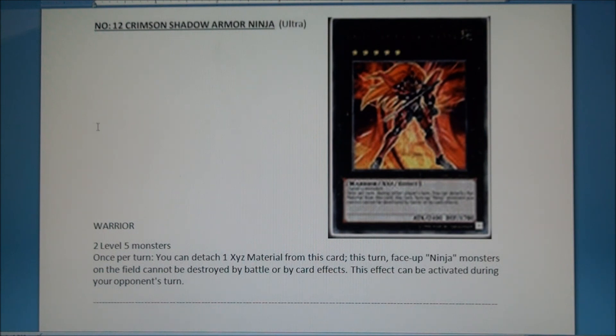You can also target the Crimson Shadow Armor Ninja — awesome art, great name, 2400 ATK, requiring two level fives, which isn't too hard since the ninjas change their levels. Once per turn you can detach material from this card; this turn, face-up ninja monsters on the field cannot be destroyed by battle or card effects. This effect can only be activated during your opponent's turn. It's extremely good — I almost wish it used three materials just so it could have more. All right, guys, that's it. Tune in next week for video three covering the rest of the set and maybe some exclusives. Thanks for watching!